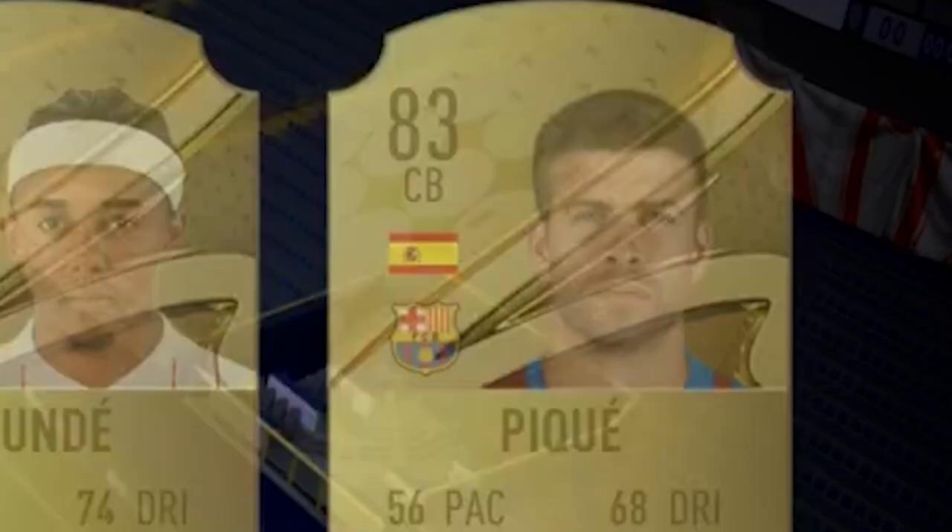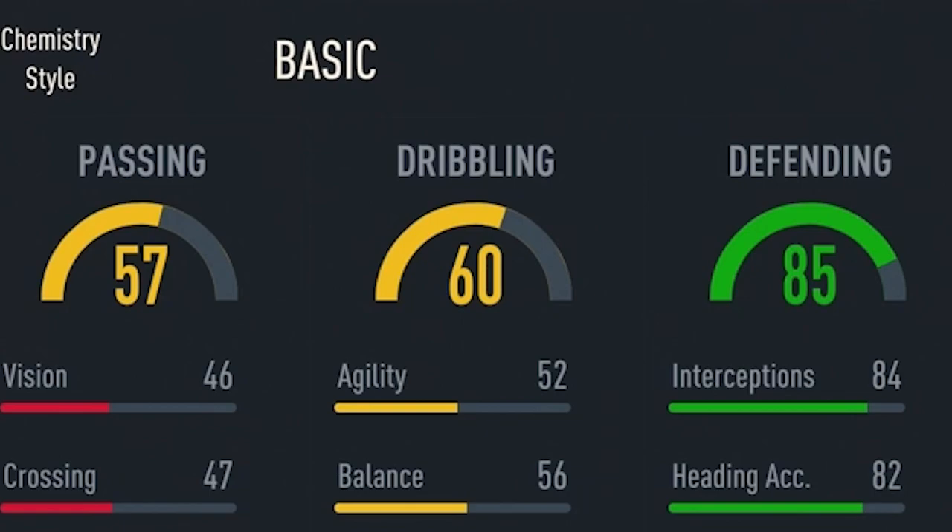This squad is going to be affordable - you can remake and replicate it. Center back number one: Jimenez. He's been around the block a good while; dribbling could be better, transparently.